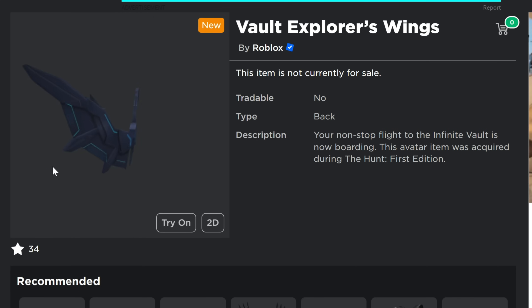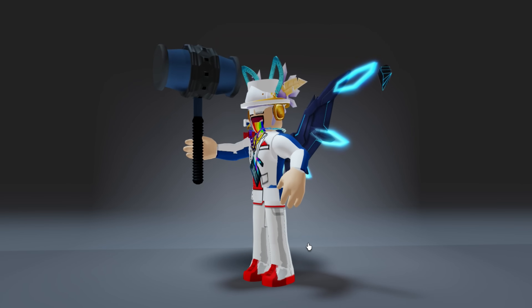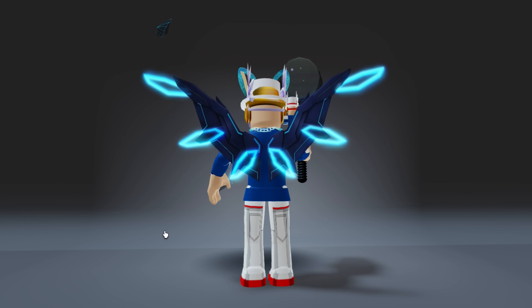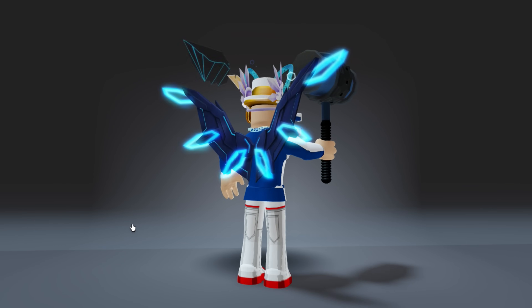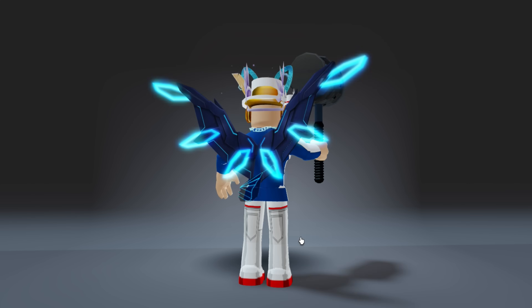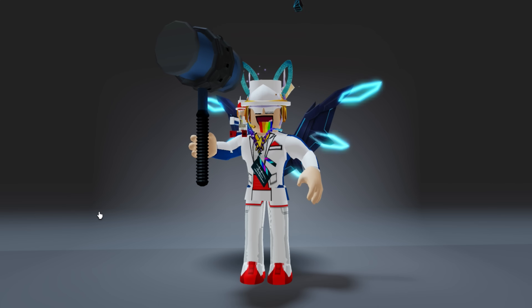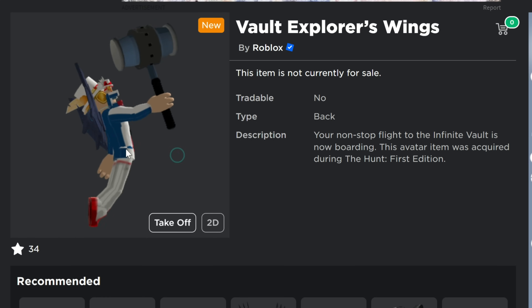Next is the Vault Explorer's Wings. We're going to go over the blue ones first and then the gold ones. This one says 'your non-stop flight to the infinite vault is now boarding.' When you wear these there's a really cool little particle effect on the back of the wings. There are crowns and wings that are gold and blue, and all of those have really cool particle effects.